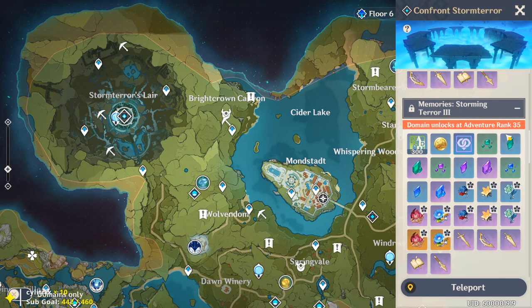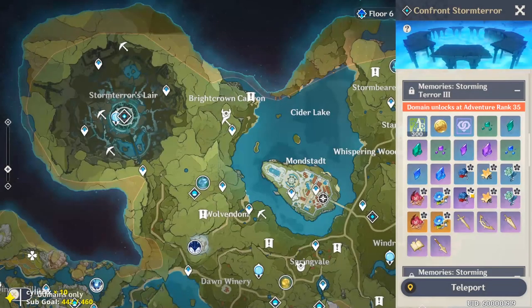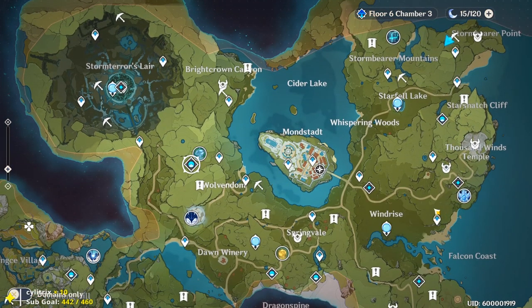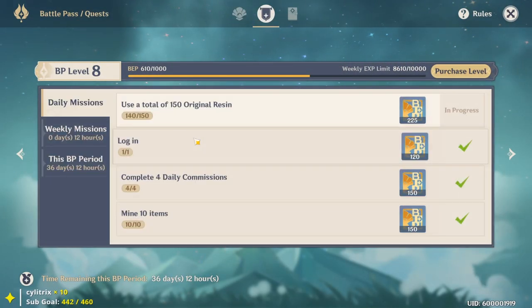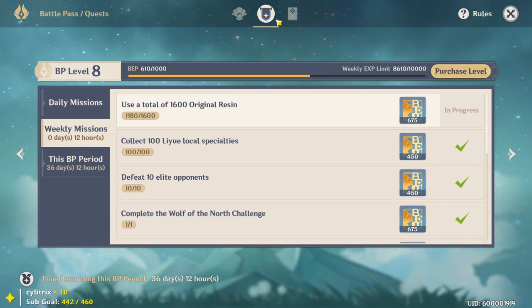Right now Storm Terror fight number two only drops fragments as the highest tier, but at number three they'll drop more fragments and give a better chance at gold artifacts. So always do your boss fight at the end of the week before the reset. To check when it resets for you — since everyone has different reset times based on time zone — go to your battle pass, hit F4, go to the second tab for weekly missions and it'll tell you when the week resets for you specifically.